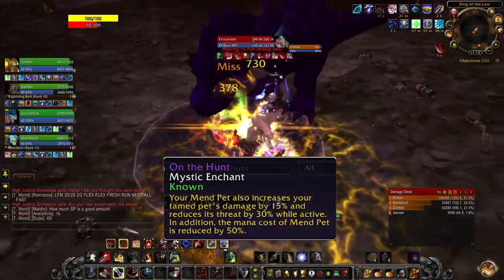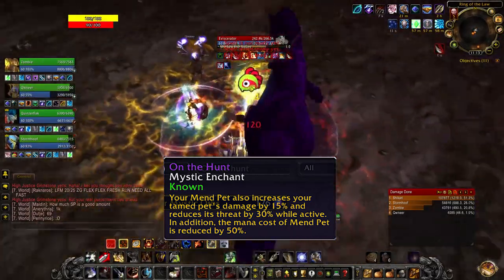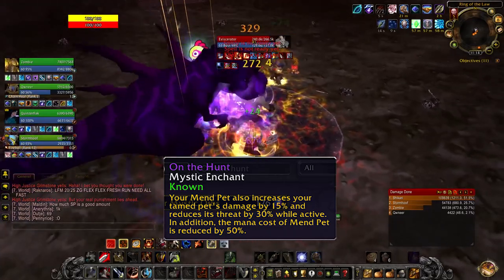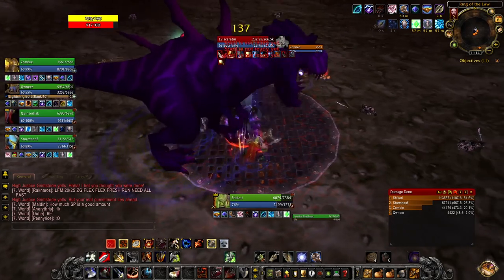For the third epic enchant I took On the Hunt, which is basically a 15% damage buff to your pet when you use Mend Pet, and you just keep that up at all times. Now you're starting to stack some serious pet damage buffs.